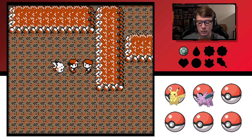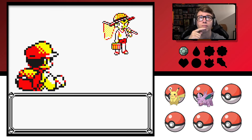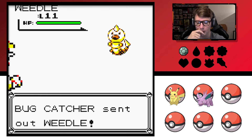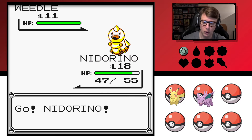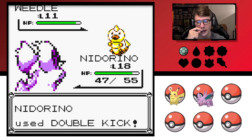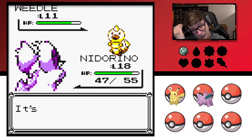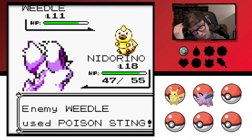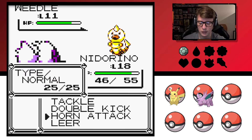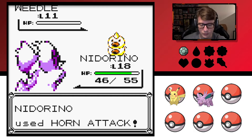Suspicious men are in the cave. All right, we gotta make this fight quick — I don't want to get poisoned again. That didn't work at all. Good — let's see, Horn Attack should do a little bit more.